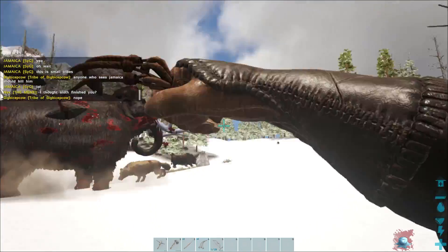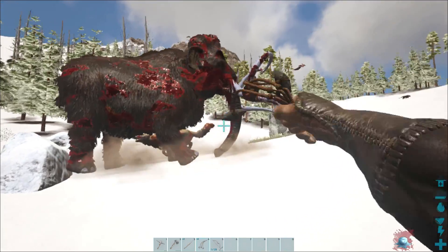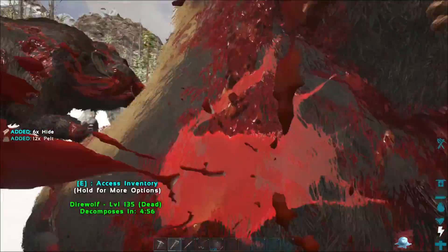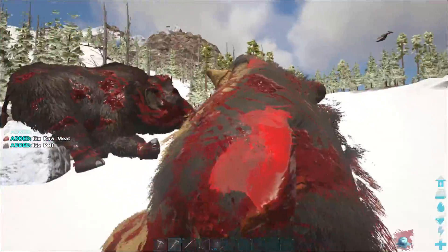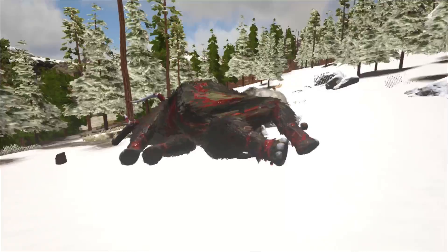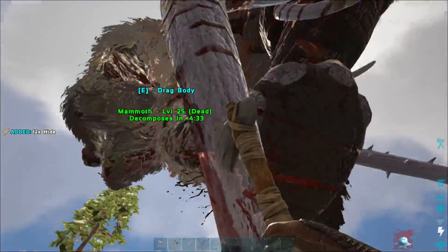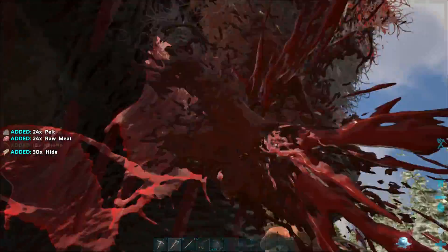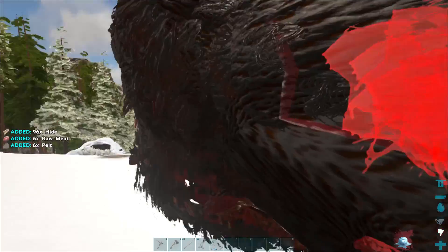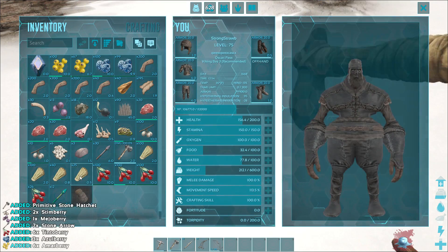Just in case the mammoth dies I'm gonna wait and hold my weapon ready. Yep, he's dead — it's a Direwolf. Direwolves are pretty good tames; you don't need a saddle for them so you can tame them at a very low level. Mammoths are good at collecting wood. I'm just trying to get a whole bunch of hide because hide is pretty hard to get early game.